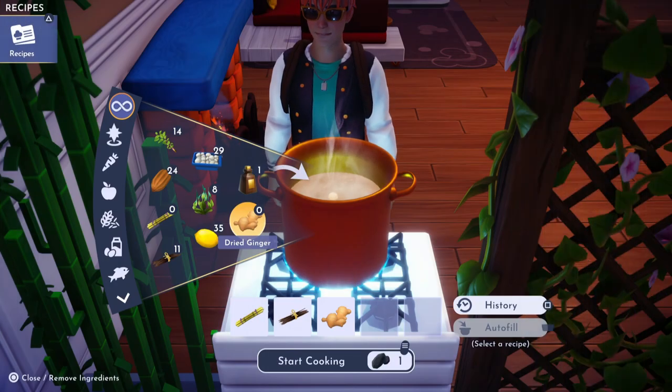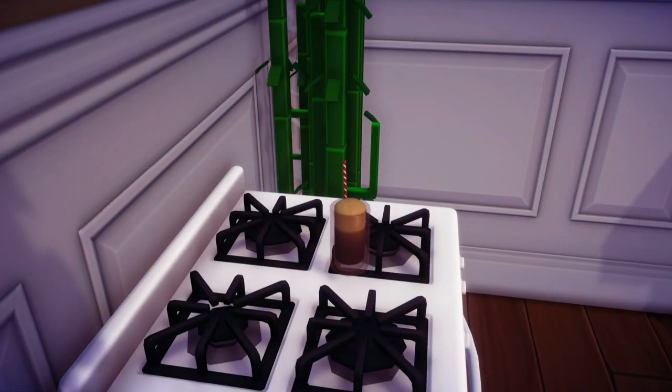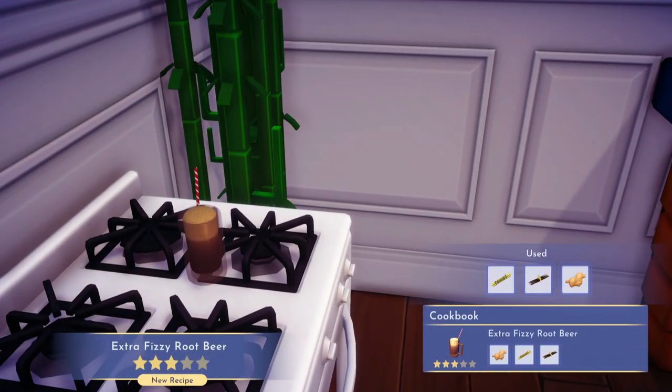Now head up to any cooking station and then drop all three of those ingredients in there to make an extra fizzy root beer.